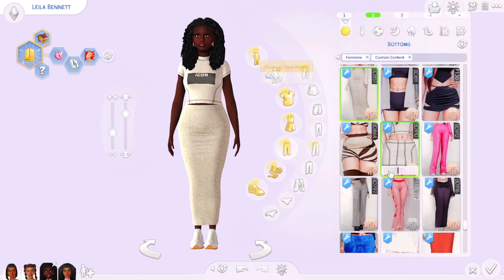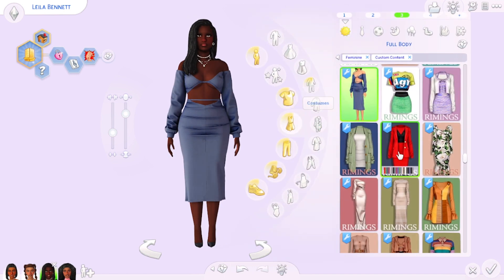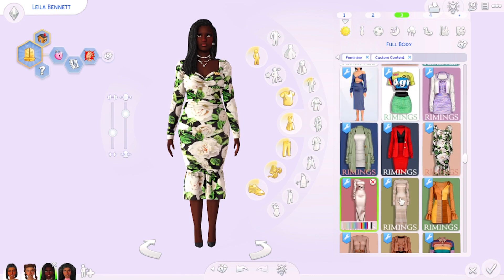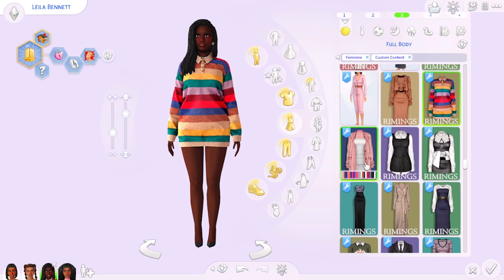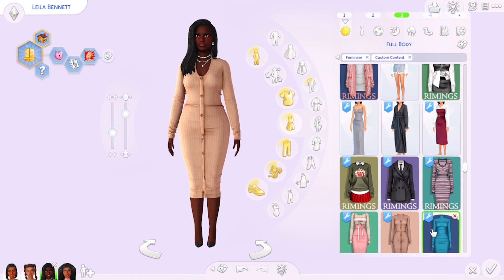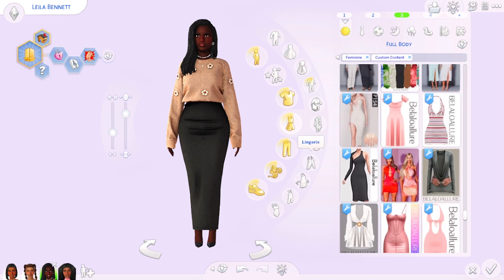Next is Rimmings — they make so much amazing CC. If I'm looking for clothing for a more bougie sim, I'm using their stuff. This sweater is so cute. They make so many amazing items.